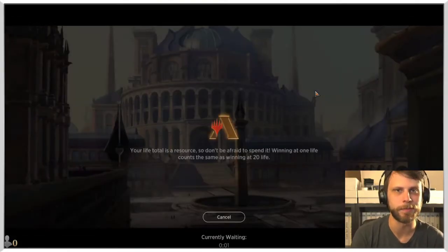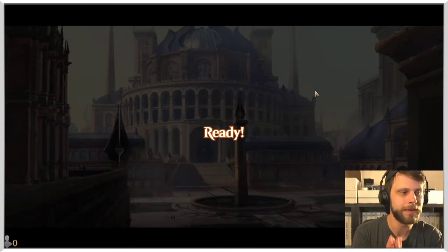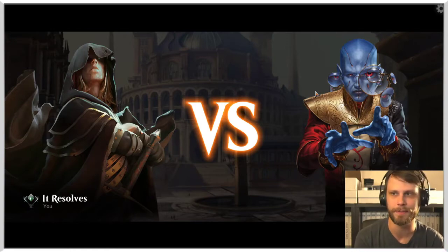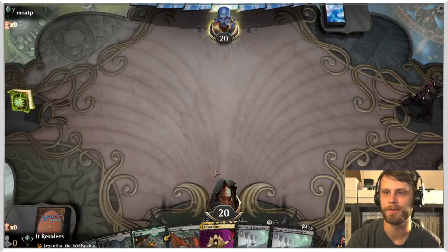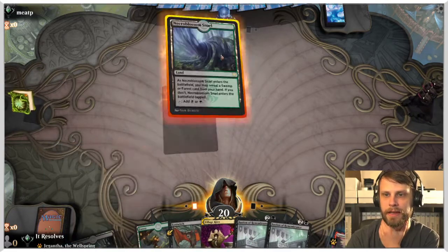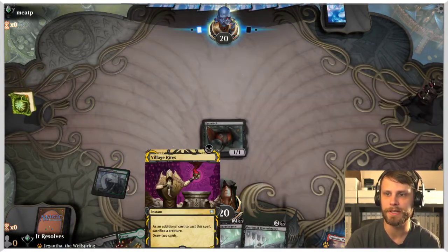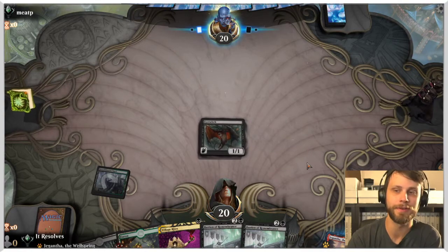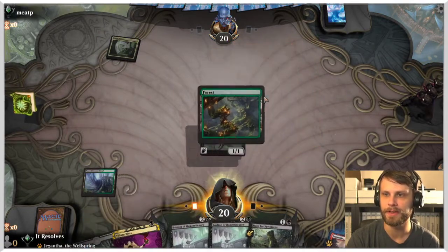I'm excited — I love these new combo decks. Every time a new set comes out, it's always exciting to see what kind of combos and builds emerge. We're seeing a lot of cool stuff with Prismari doing its thing, and Witherbloom being one of them. We'll play the Eye Witch out — a great turn one play, especially with Village Rites. It allows us to sacrifice it and get a lot of value: draw two cards and learn as well. This is a pretty solid start.